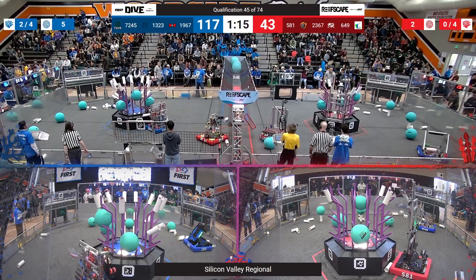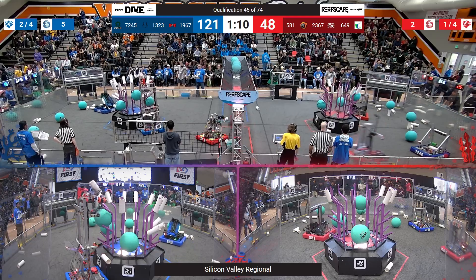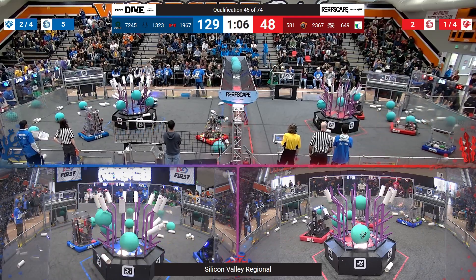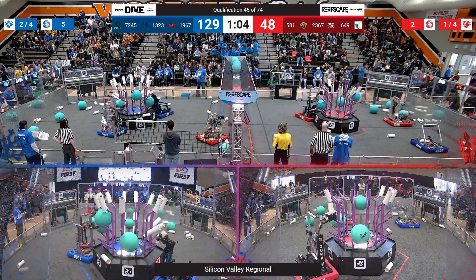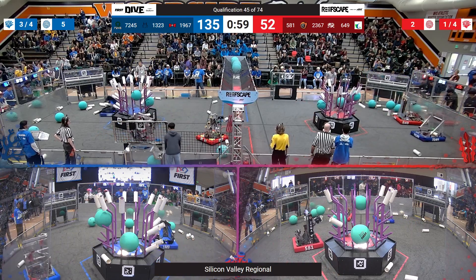581 placing another one up high — 6 L4 Coral on the red side. 1323 meanwhile has almost cleared out the entirety of L4, about half of L3, continuing to score. They have about 5 Coral on every level currently for that Coral RP.